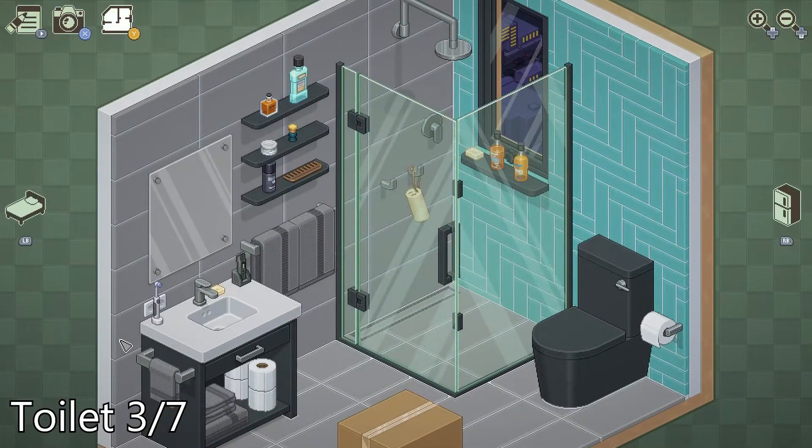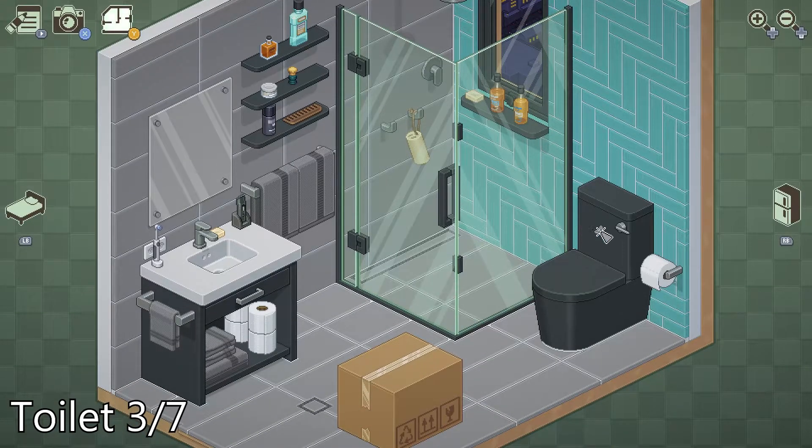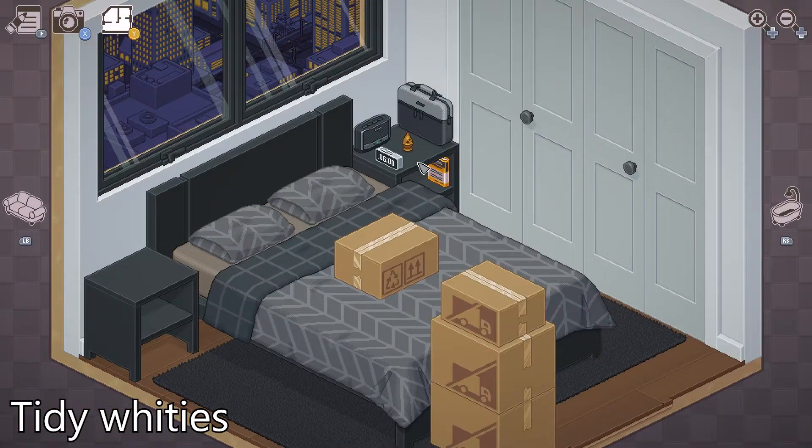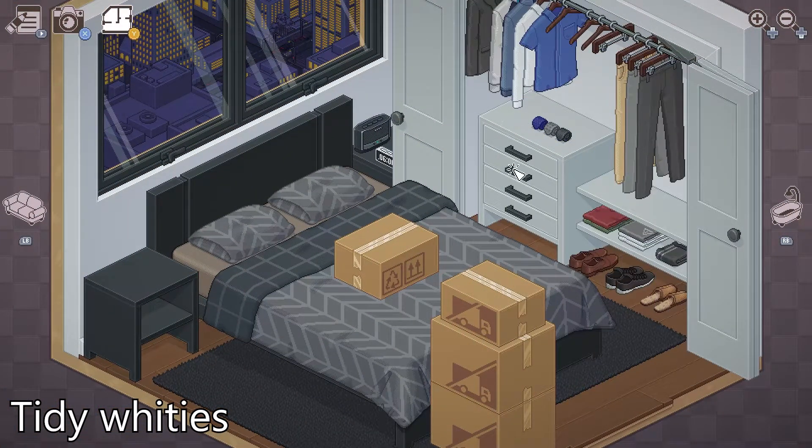Then we're moving on to one more toilet, and after that it's time to organize some underwear. All of the underwear is already in the top two drawers.